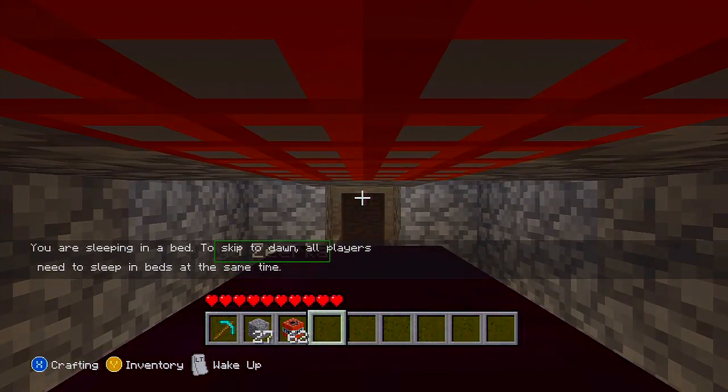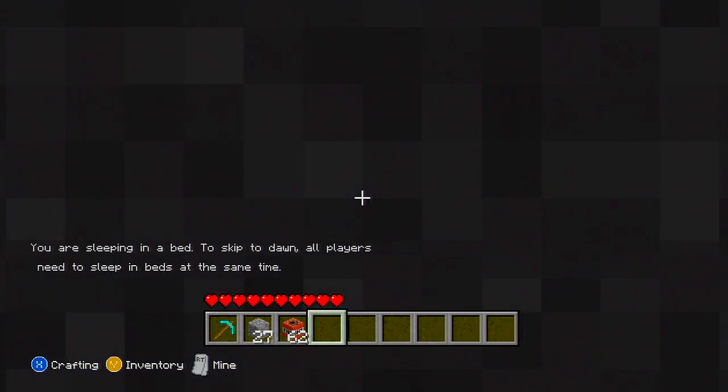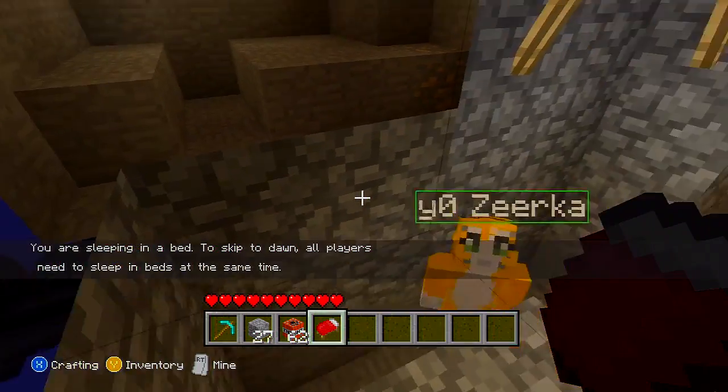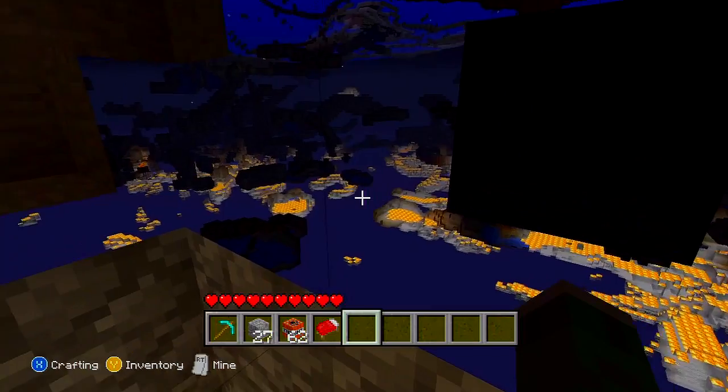When it's nighttime, go into the bed and then wake up straightaway. Once you have done this you will start getting damaged, so what you need to do is get your friends to destroy the bed. You should then be glitched into the TNT and you'll be able to see all the cave systems.